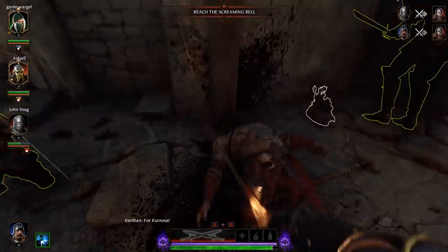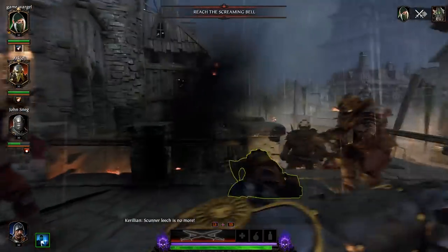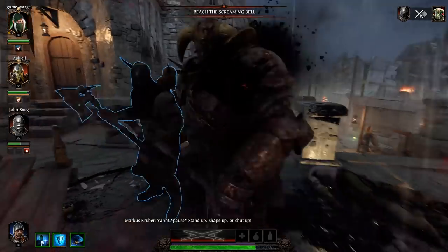That's mainly because the current drop rate is abysmally low, especially for cosmetics, at around 1%. For red items it's slightly higher, at around 5%, at least according to Reddit.